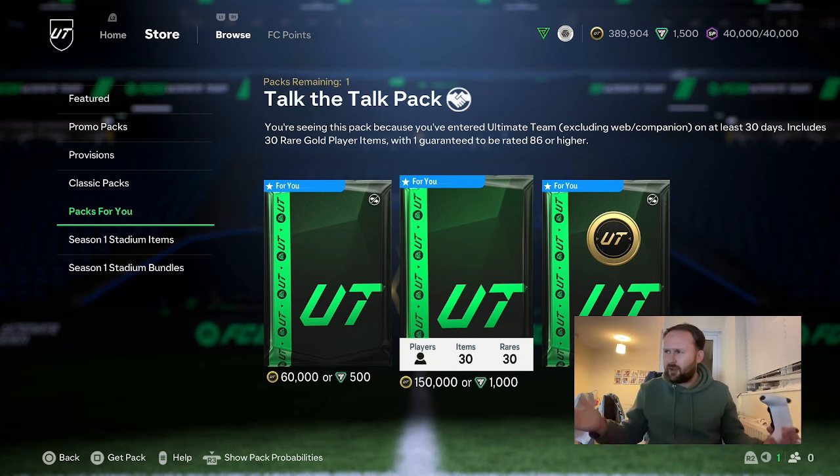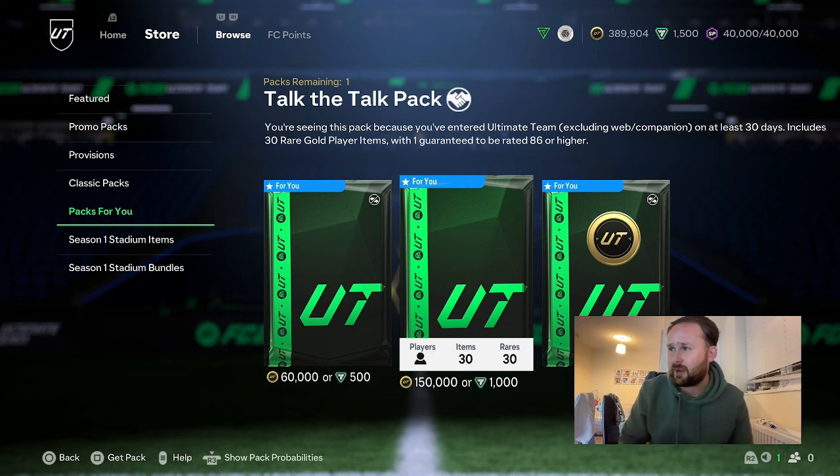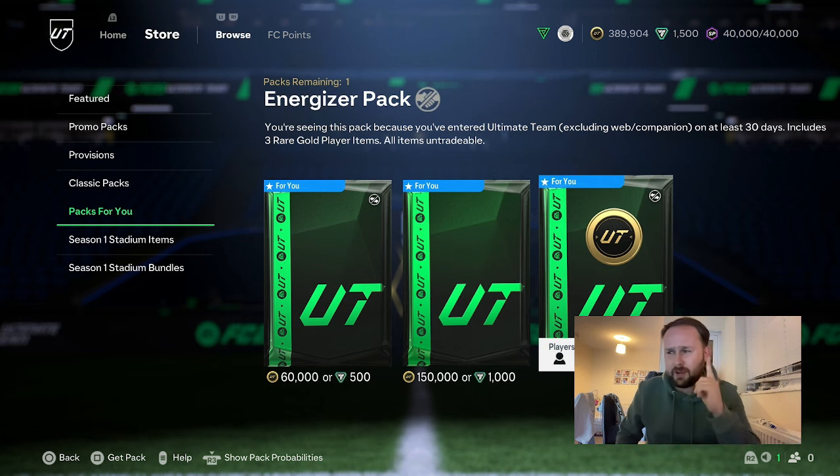You've had to be in on the game for at least once in 30 days, I think it was. But you know what? It includes 30 rare items. That is absolutely insane — that's basically an ultimate pack for literally a fraction of the price. We've also got this 10-coin pack, which we're going to start off with.